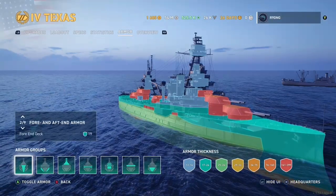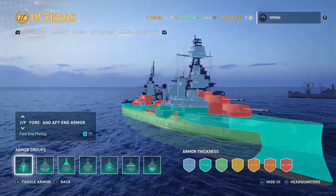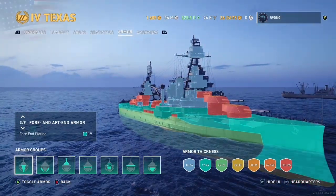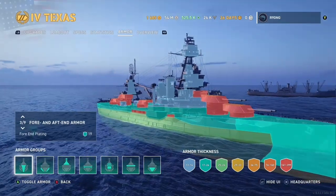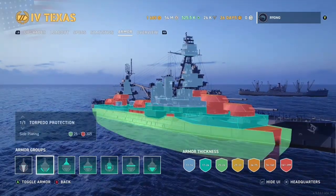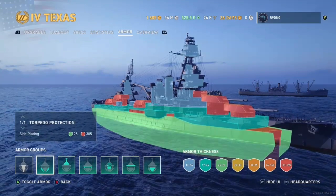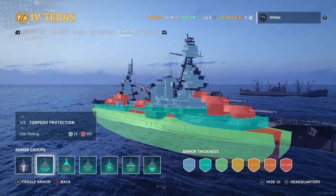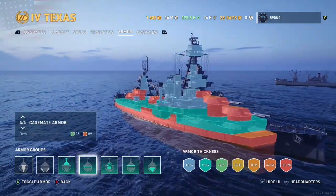As with all tier 4 battleships Texas is equipped with a 19mm bow, this is overmatched by 11 inch guns and larger, so quite literally every battleship you will meet can punch directly through your bow. Your torpedo protection does give you an added 25mm and this means you can bounce 14 inch shells and lower when angling. Under that you have a 280mm main armour belt.